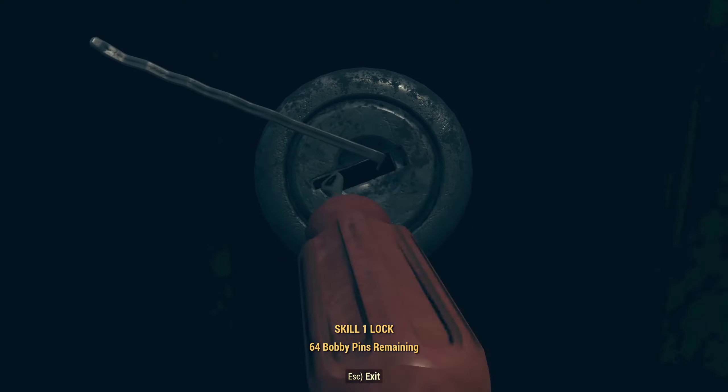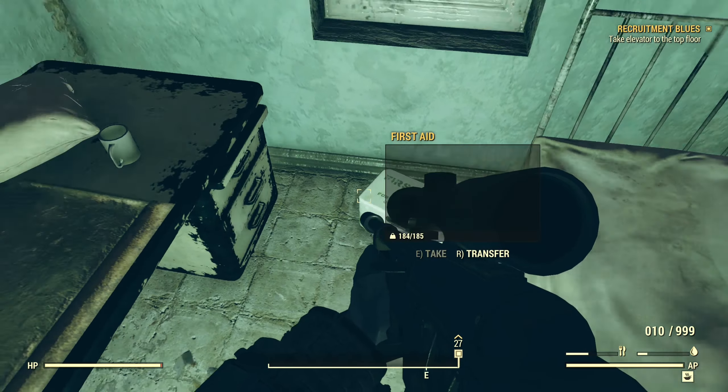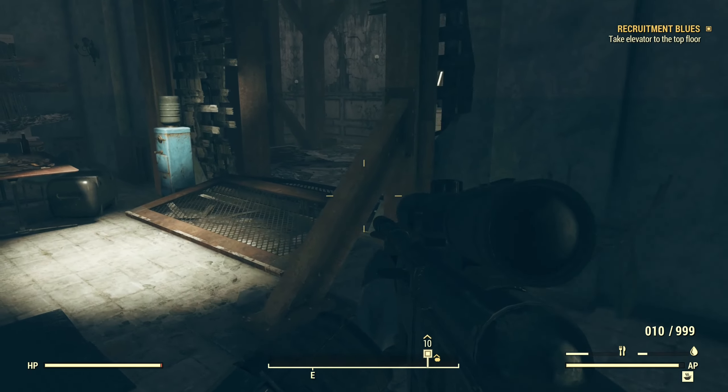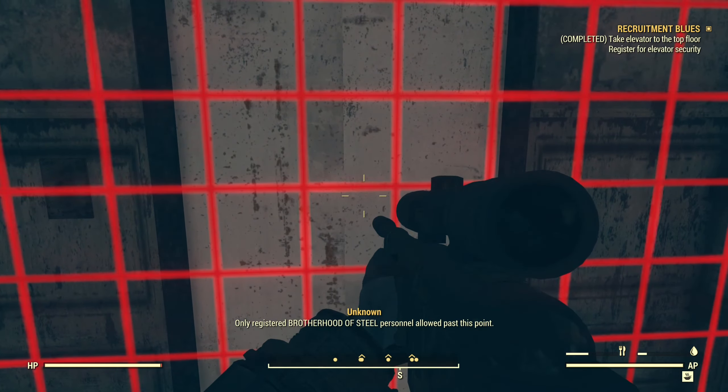Elevator. Another one. Why don't you set the elevator? Elevator — only registered Brotherhood of Steel personnel allowed past this point. Register for elevator security.